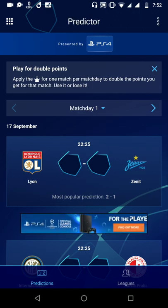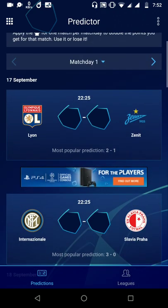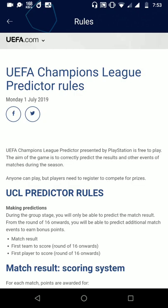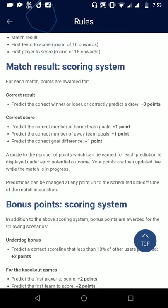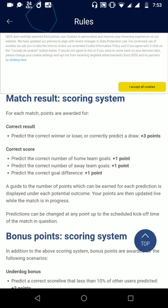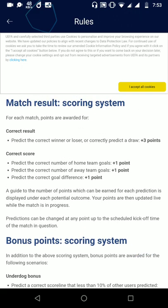You can apply the Joker to get double points. There is a new scoring system in this year's Fantasy Score Predictor, so I will tell you what it is. You have to predict the correct winner or loser. For a correct result, you get plus three points. For a correct score, you get plus one each for home and away goals.